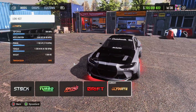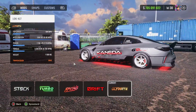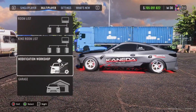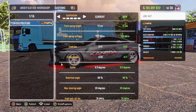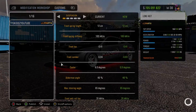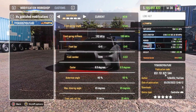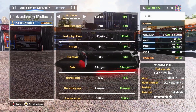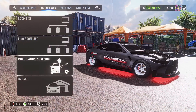I'm going to show you guys the tune code and then go to a solo lobby and show you how good the car is. I'm going to go over to multiplayer, to the modification workshop, and publish it really quick. My code is 851 751 821 544 — that's going to be the publication code for the tune if you guys want to use it.